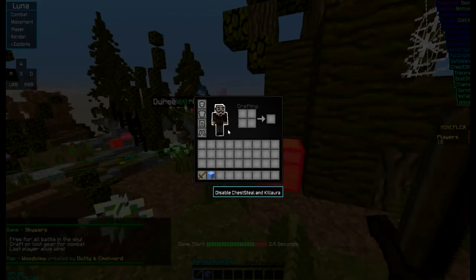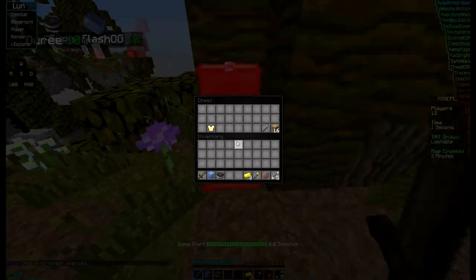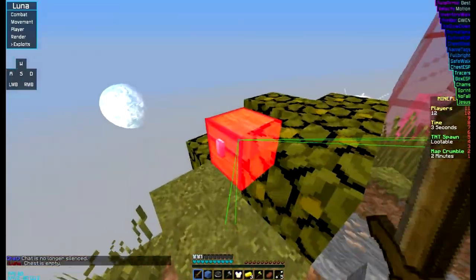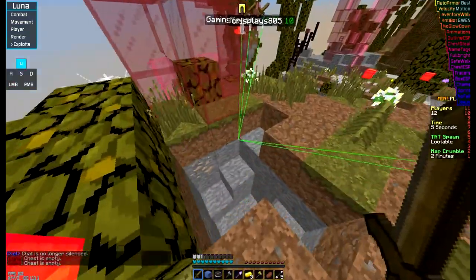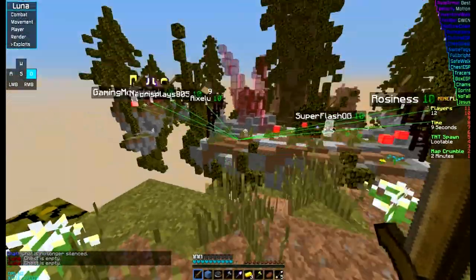We're just gonna turn on chest stealer. This is an alt account. Chest stealer — just right-click on a chest and it steals everything. Boom. Good for survival games and whatever you need.